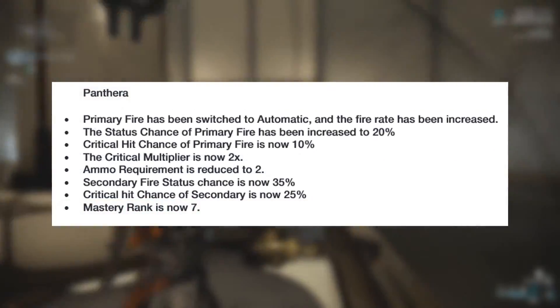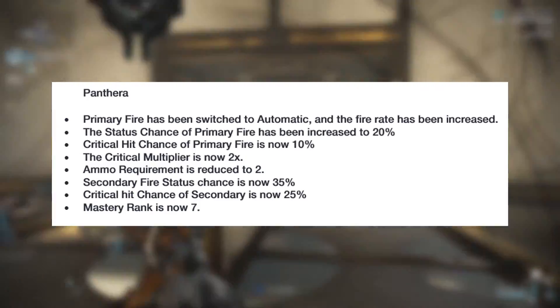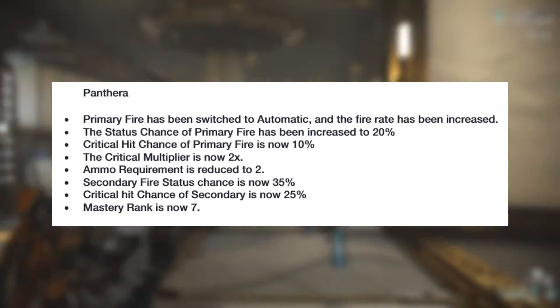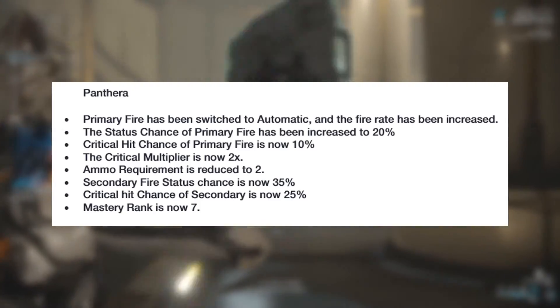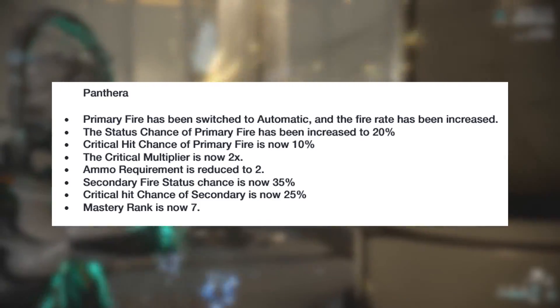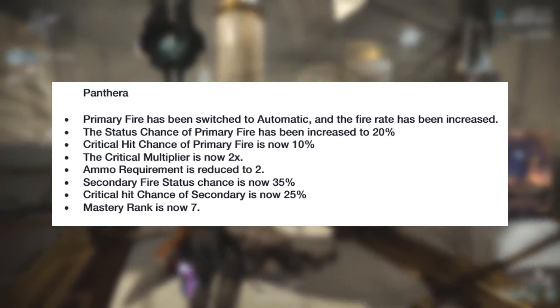The Panthera will become a Mastery Rank 7 weapon. It will receive a change to its firing mechanic that will make the weapon become fully automatic with an increase to its fire rate. It will also receive a critical hit chance of 10%, a status chance of 20%, and a critical multiplier of 2 on its primary fire.